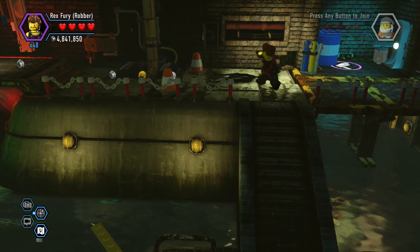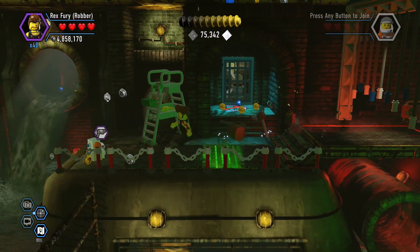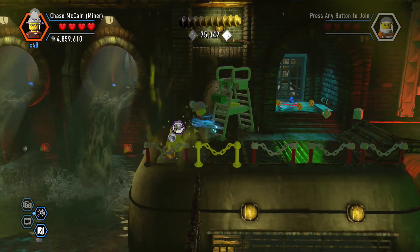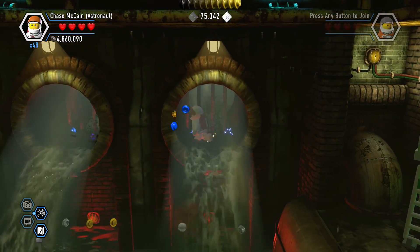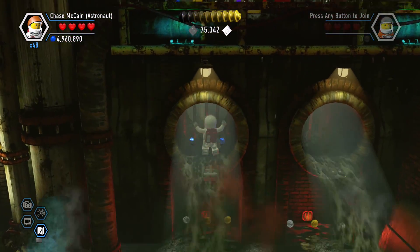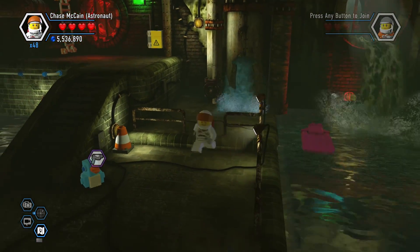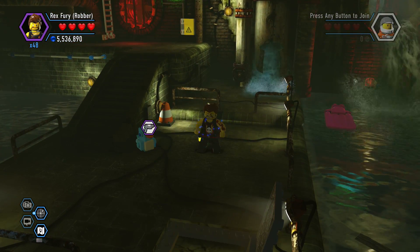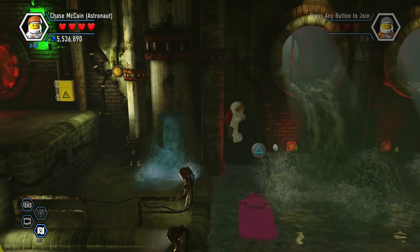One out of four there. I know there's another one here, and then we have to make our way all the way back for the other one. I can slide under that — get that one. I could use the Astronaut's jetpack to get over here quite easily too. Look at all these studs — we've gotten over five million studs in this level, that's pretty crazy. Move back to yellow, and that's three out of four. So I need to find one more little birdie and we'll be good to go.